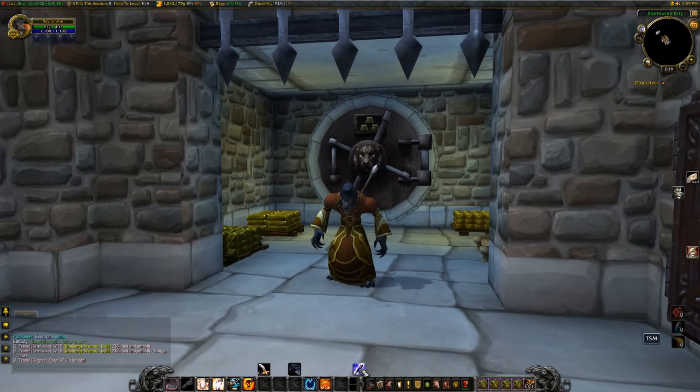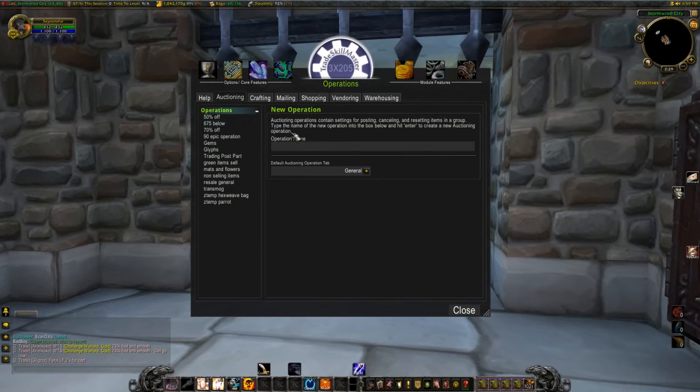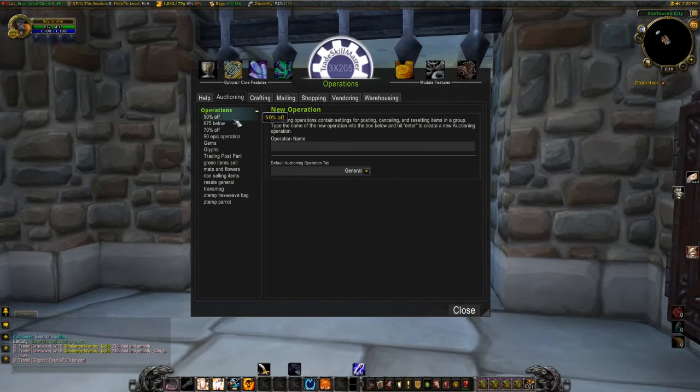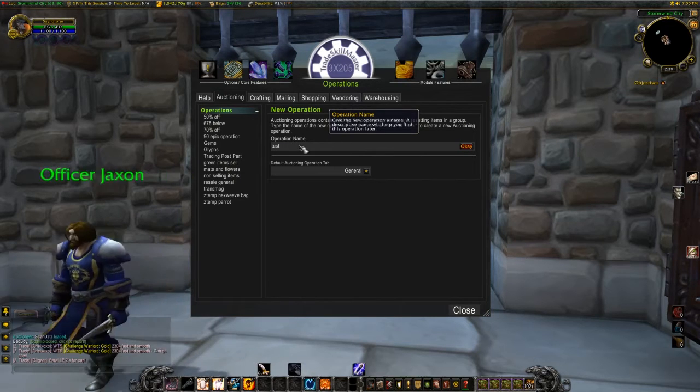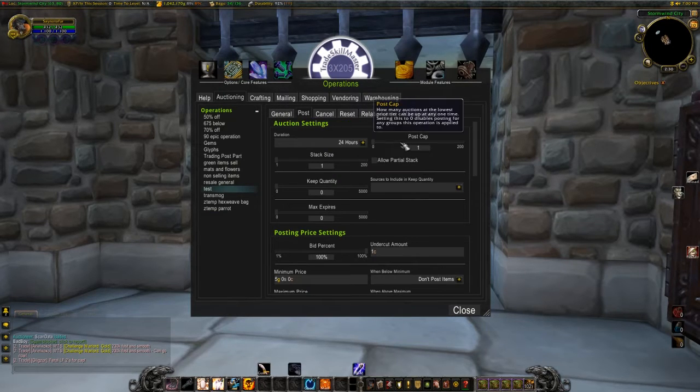Before we get started, let's open TSM. The first thing you need to do is create a new auctioning group. Click on Operations, go to Auctioning, and create a new operation. Enter a name, click OK, then go to Post. You're going to set your duration — I like to leave it at 24 hours because my whole auction resale process takes about five minutes a day, and that's the only reason I log into WoW nowadays.